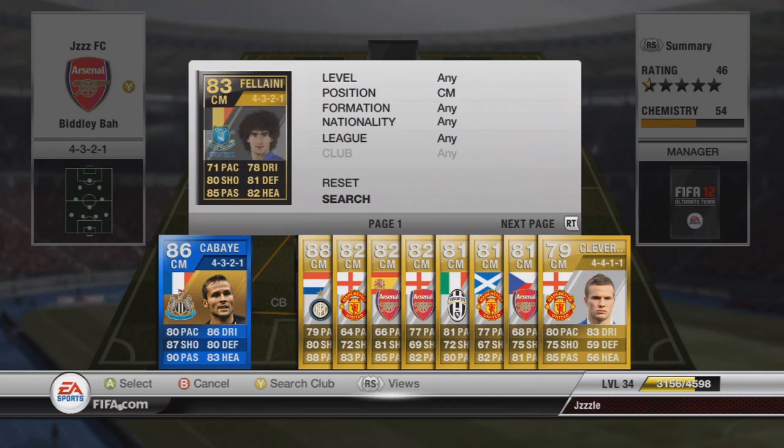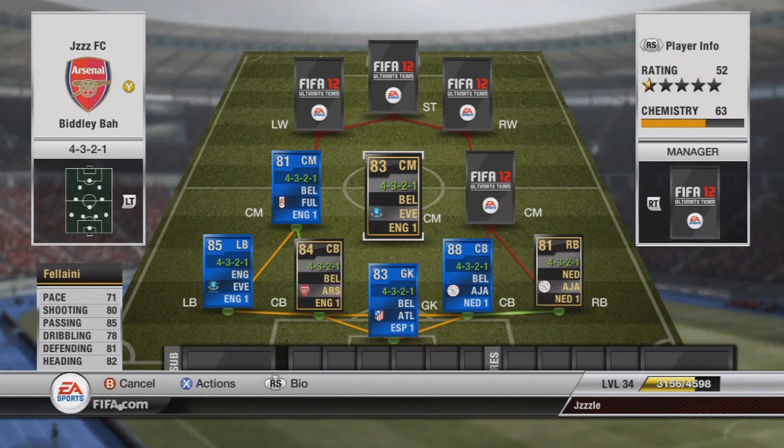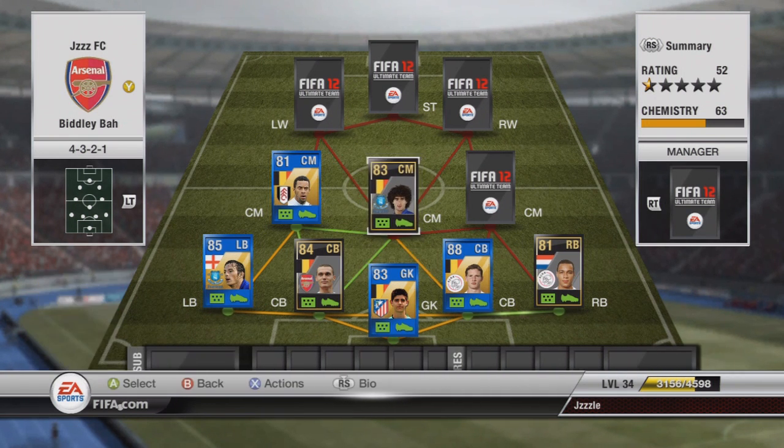In the other centre mid we've got Mr Fellaini from Everton — he's been linked with a move to Chelsea recently on Sky Sports News this morning. Lovely stats; he's got 95 long shots too and he's quite defensive with good defending stats. He's actually a centre attacking mid on his inform card, but I would play him in a CDM position if I could. He's good cover for Vertonghen when he's up the field. He costs 50k.